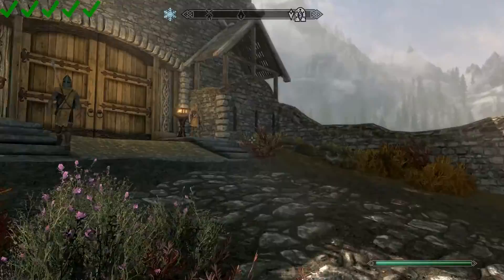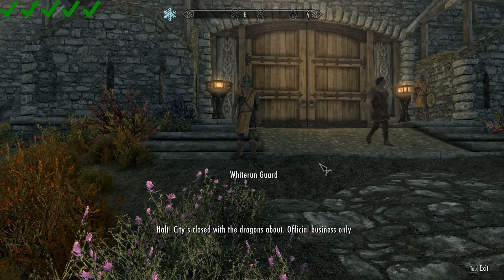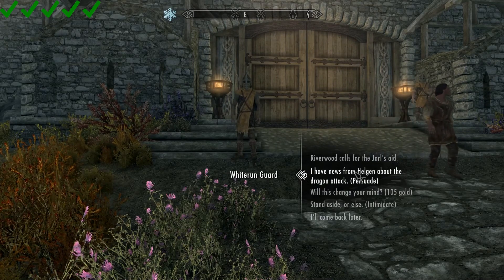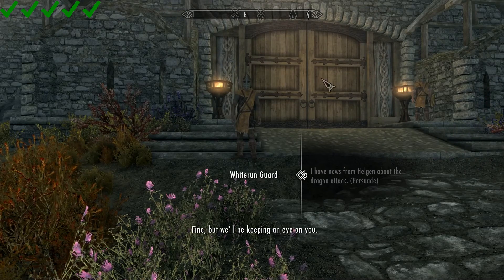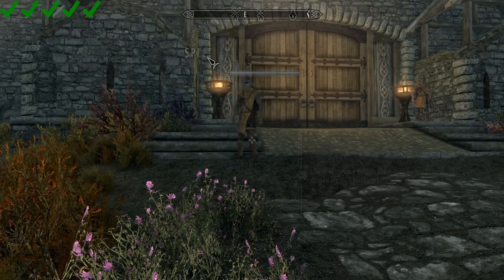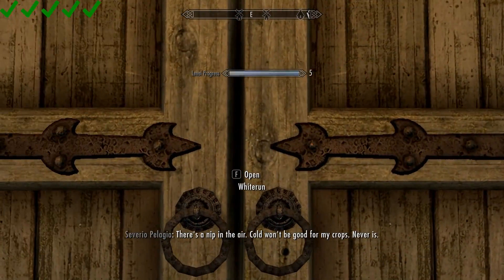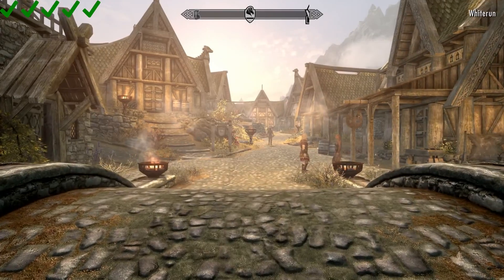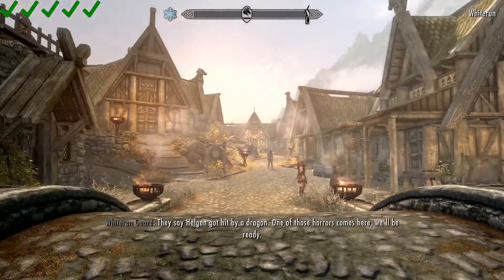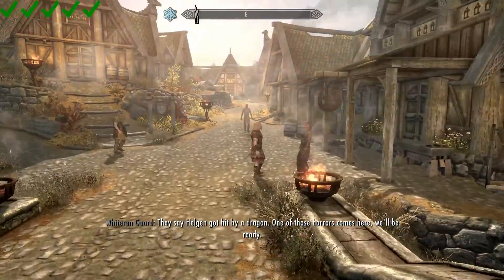As we approach the Whiterun doors, a Whiterun guard will approach us. I'm here on official business — let's see if we can persuade him. One of the easier persuasions in the game, but that should raise our speech. Our speech has increased to 16. I already recorded all this but had to unfortunately re-record it because the game crashed as I was walking out of Dragonsreach, so this is basically a run-through for me.